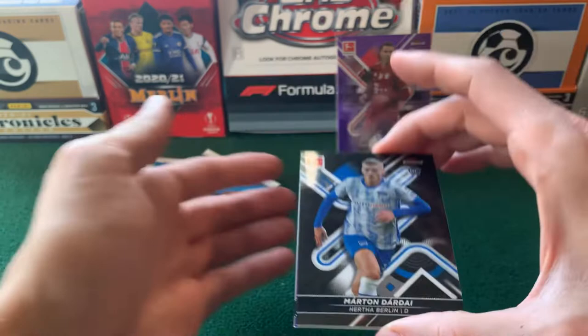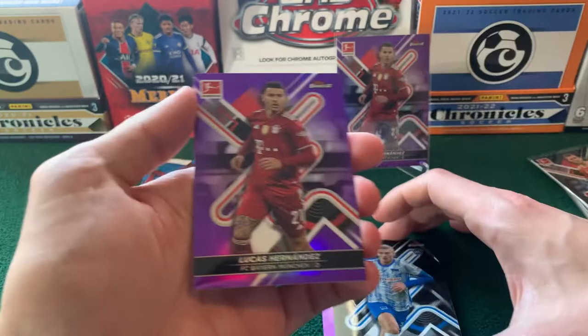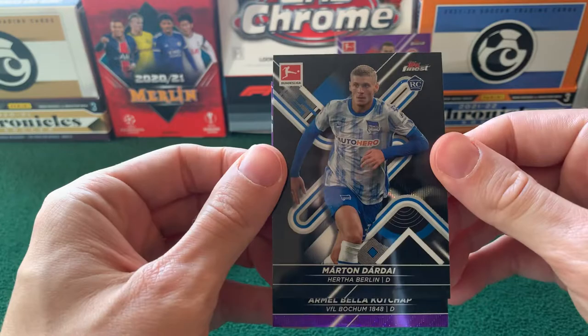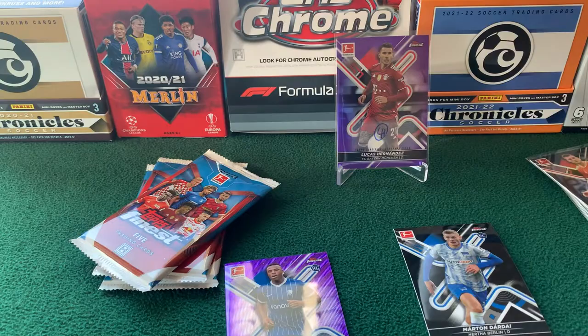Next up, Florian Neuhaus. We have a black wave — Martin Dardai. And then a purple behind that — Lucas Hernandez — and a purple wave behind that. Okay, so this must be our auto. We've got another purple Lucas Hernandez — that's very funny — about 40 out of 250, so that's a different numbering than the auto. And then we've got a Julian Green base. We have a purple wave — it is a rookie of Bella Kotschap — and that is our next auto: purple wave auto, 22 of 80.